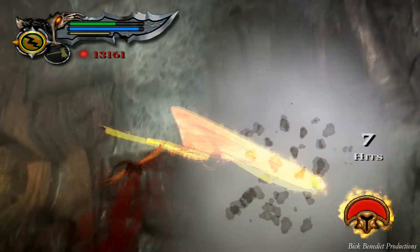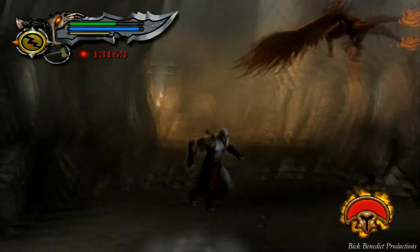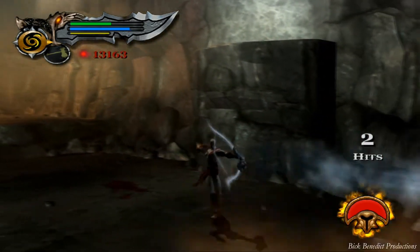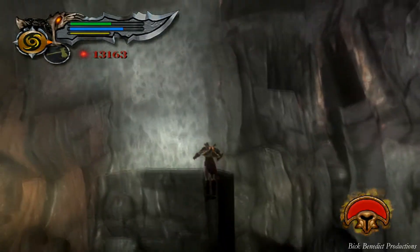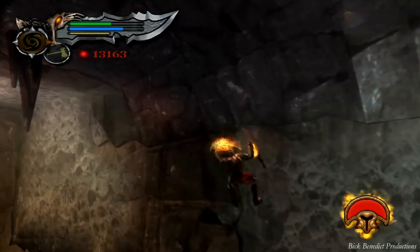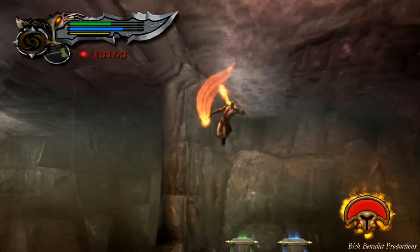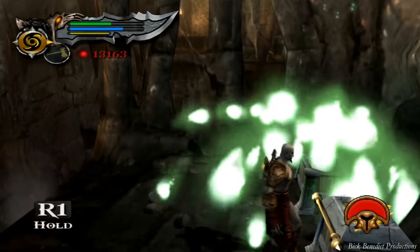There's just not enough orbs in this game to upgrade every single item, so you really have to select which ones you want to focus on. The ones I'm not going to be focusing on are the Bow and Arrow, the Head of Uriel, and the Spear of Destiny. I'm going to avoid upgrading those unless I've upgraded all the other ones and have some extra. It would be nice to upgrade everything and see how all the items work at their strongest powers.